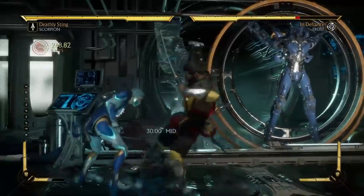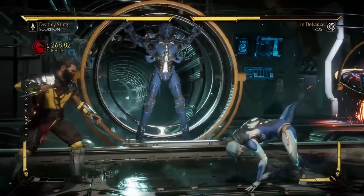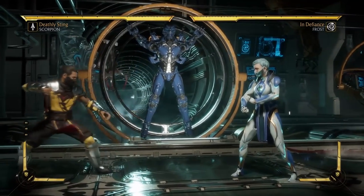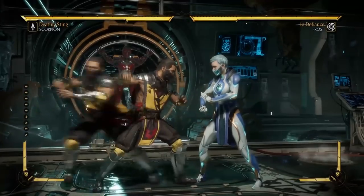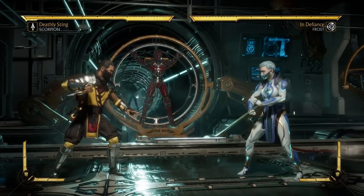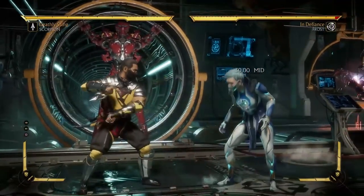Hit confirming — a lot of people have asked what it is, how do you do it, what's the deal with it. To put it simply, hit confirming is a semi-advanced and extremely useful technique for either getting big damage from your combos or keeping yourself safe. We'll go into more detail on what exactly that entails.